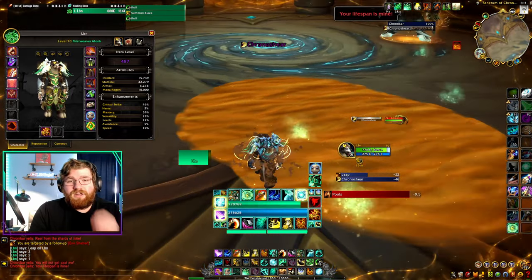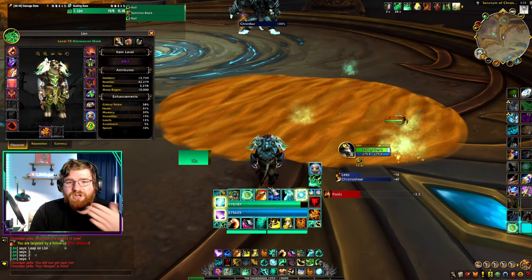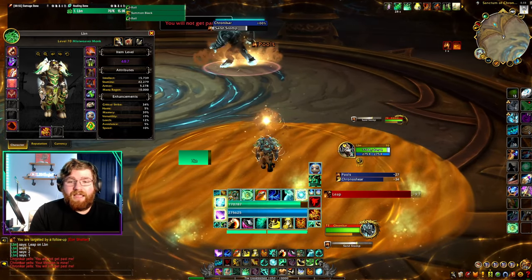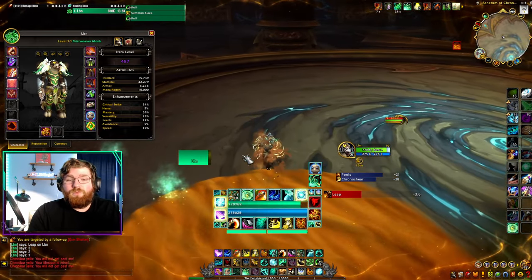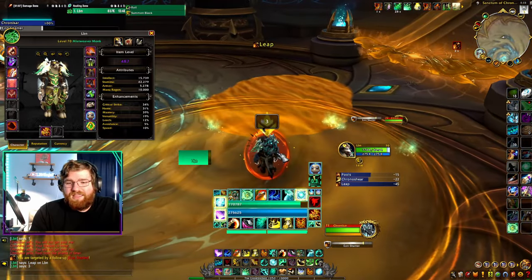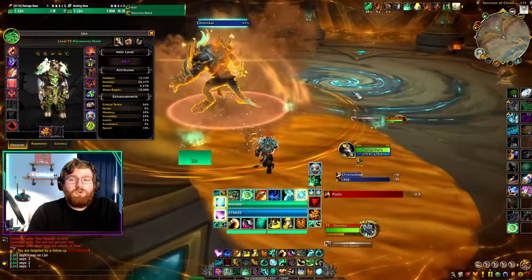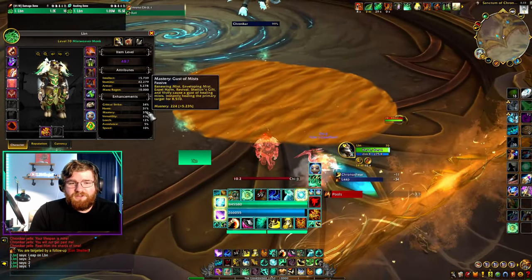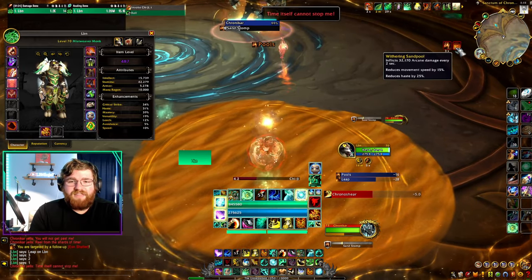In order to counteract this as a Mistweaver, we can actually use Chiji. Obviously just press Chiji on this fight because Chiji's good, but when these sand pits are dropped, especially in higher keys, you want all the reaction time you can get. When I summon Chiji, she makes me immune to the speed reduction, thus making me immune to the entire debuff — not negating that haste. So haste stays at 31 and remains 31 while Chiji is out because I am immune to this withering sand pool mechanic.